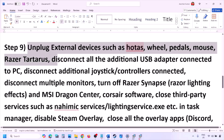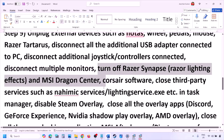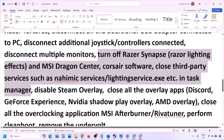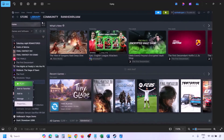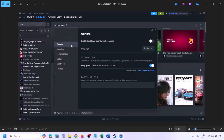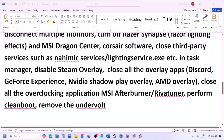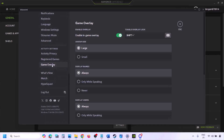The next step is to unplug all external devices you're not using, such as HOTAS wheels, pedals, USB adapters, dongles, or extra controllers. Also try launching the game on a single monitor. Close any third-party services or applications that are running. Disable Steam overlay by going to Steam > Library, right-clicking the game, selecting Properties > General tab, and turning off 'Enable the Steam overlay while in-game.'